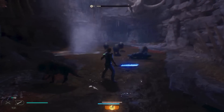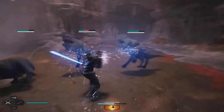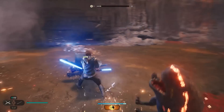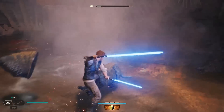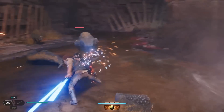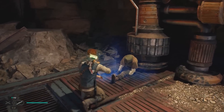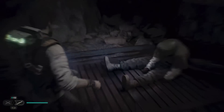We can also see how Cal's power has obviously increased since the last game, which makes sense because he's been training most likely. I'm also guessing we probably get our powers pretty much from the beginning, and anything we gain in this game will be on top of what Cal earned at the end of Jedi Fallen Order.